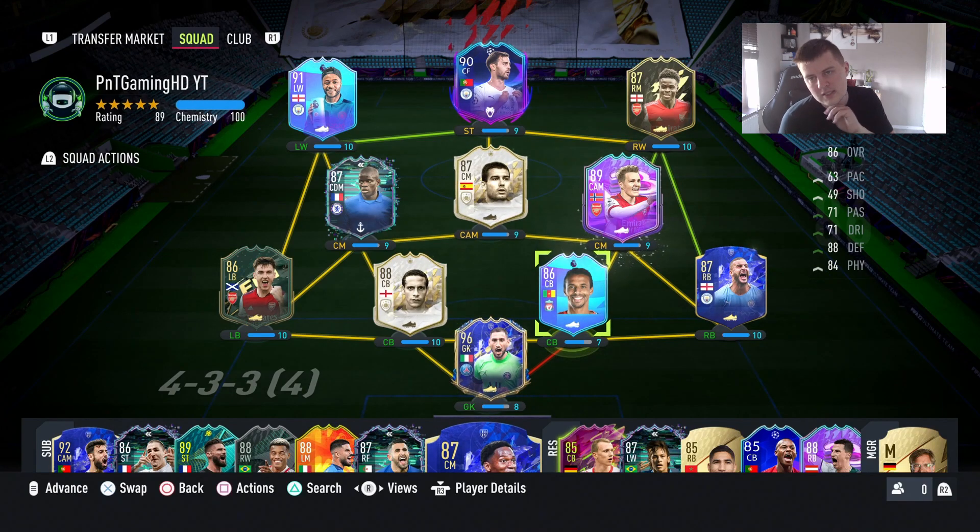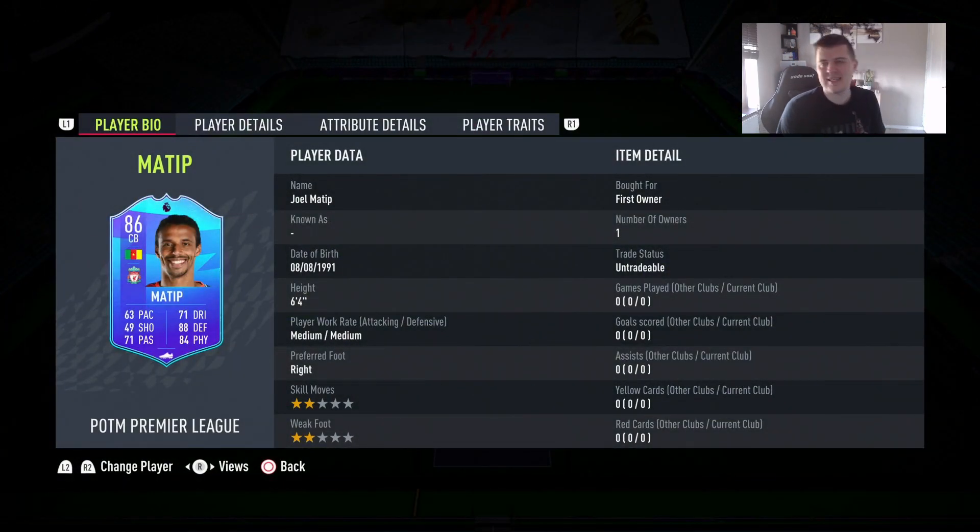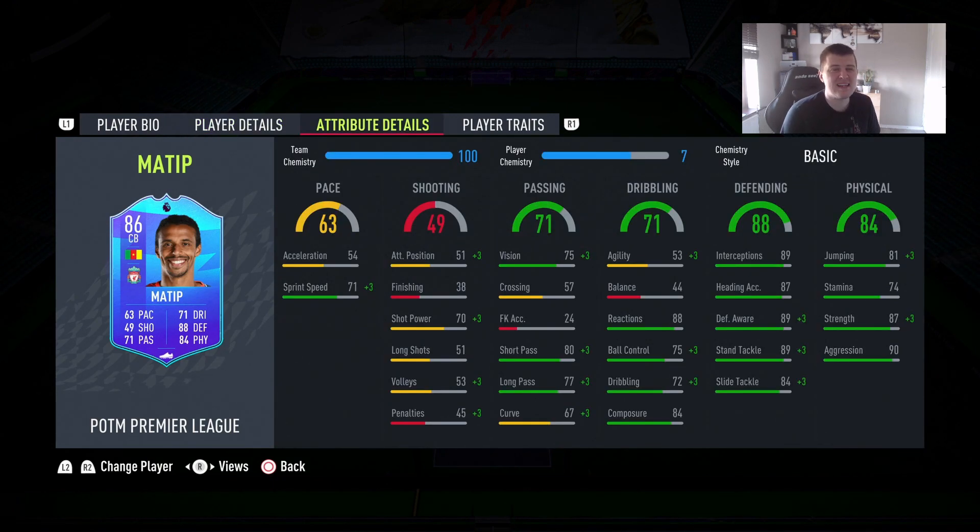Let's have a look at the card itself: 63 pace, 71 dribbling, 71 passing, 88 defending, 84 physical, 44 balance, 53 agility, and 54 acceleration. It's an injury-prone card. His defensive stats are brilliant — absolutely brilliant. Interceptions at 89, aggression 90, heading accuracy 87, defensive awareness 89. Really good defensive stats.